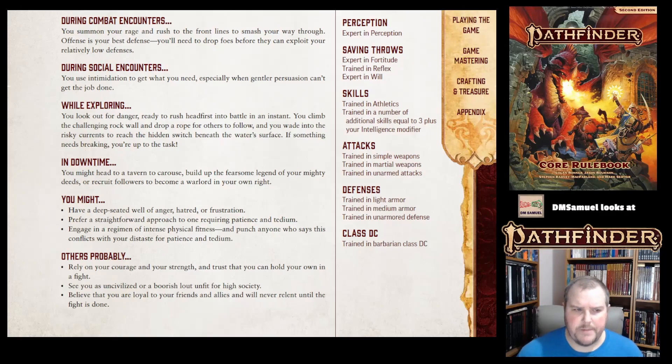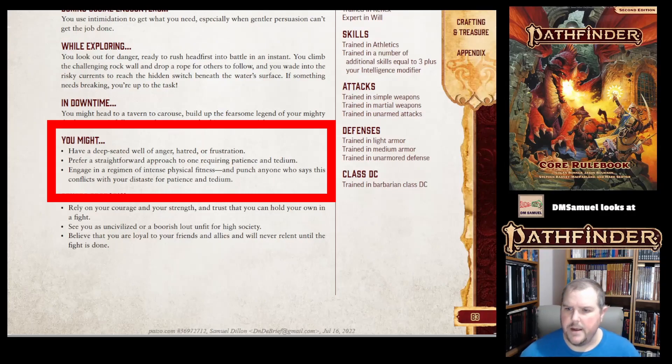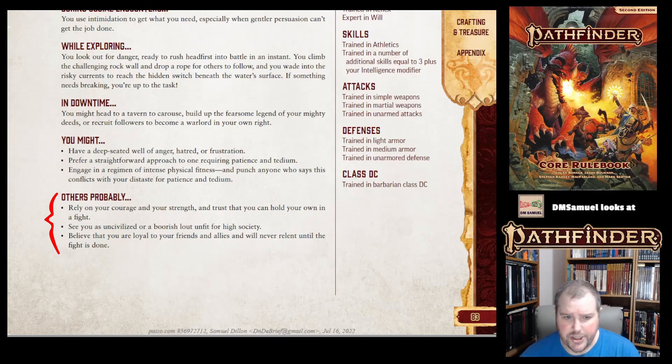It talks about stereotypical ideas and demeanor that a Barbarian might have, and what others might think. You might have a deep-seated well of anger, hatred, or frustration. You might prefer a straightforward approach over one requiring patience and tedium, or you might engage in intense physical fitness and punch anyone who says this conflicts with your distaste for patience. Others probably rely on your courage and strength, trusting you can hold your own.